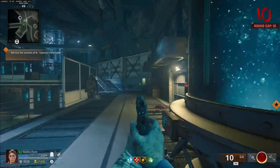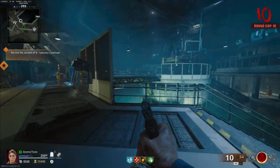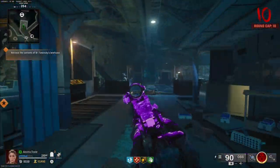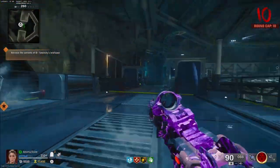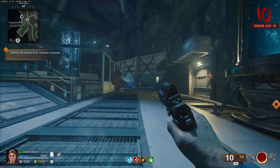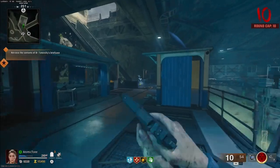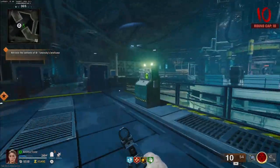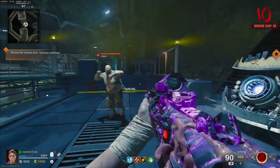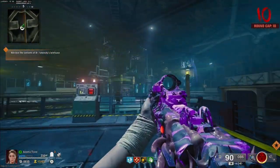We're just gonna have Tim follow us around real quick. Once you get all that stuff set up, it's just smooth sailing — you can actually do every single weapon you need to get done in one game, which is kind of crazy, because it's never going to go past round ten if you don't progress the easter egg anymore. So you can just sit in this corner and farm. Tim's coming with us, so we're gonna get rid of Tim, then go up.